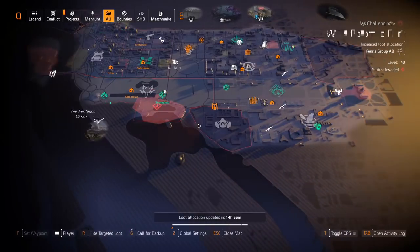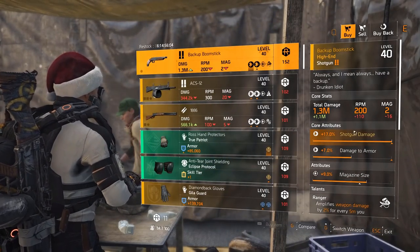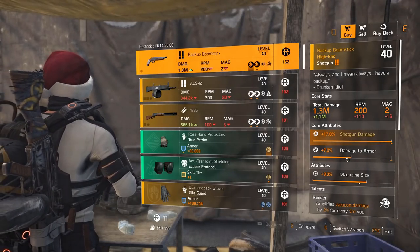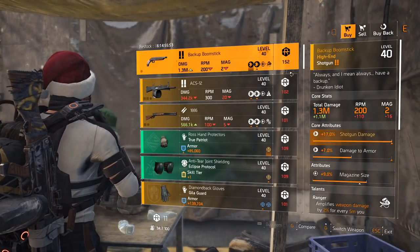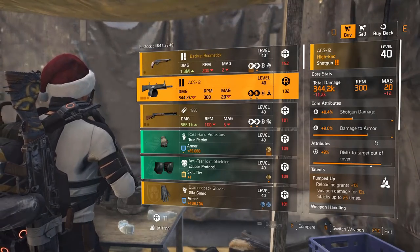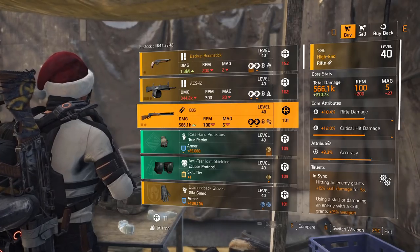Moving on to the dark zone vendors — as always I'll show you the targeted loot for today. Golem gear in West, masks in South, and in East it is Wyvern Wear. Dark zone West vendor — we've got the Backup Boomstick with Ranger and magazine size 9%, and 7% damage to armor. Remember, if you want to purchase these with DZ credits, go farm landmarks or deconstruct contaminated loot and extract. ACS-12 with Pumped Up — decent one, the damage to armor and targets out of cover is quite good, you'll just re-roll the shotgun damage.